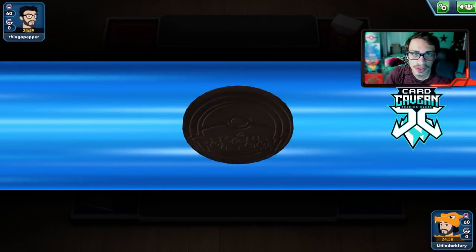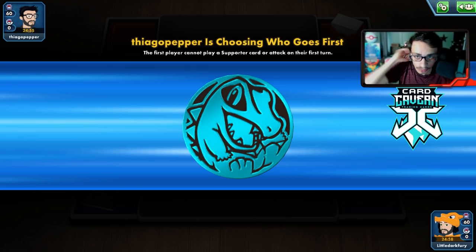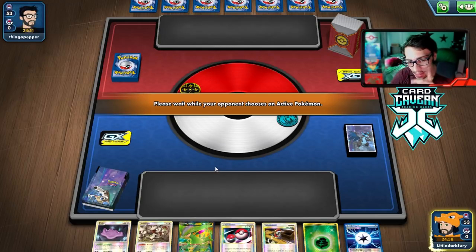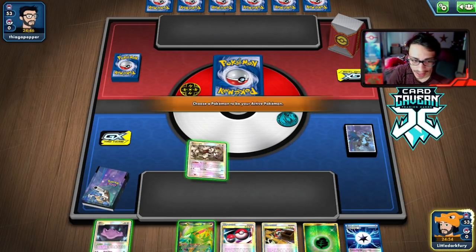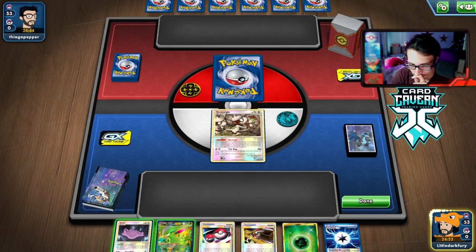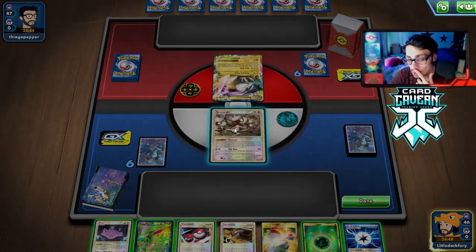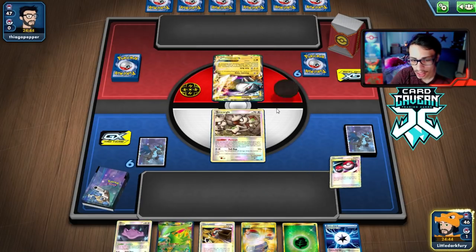Let's try one more game with Genesect. We lose the coin flip. We'll see what we're playing against — my opponent lets me go first. This could be a mirror match or another TDK deck. I keep playing against TDK every time I grind Legacy. But looking at their field — it's not TDK. Looks like they're playing Rayquaza Eels, which is fine.